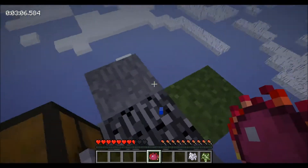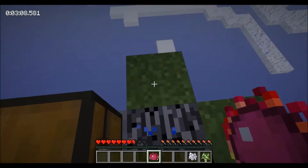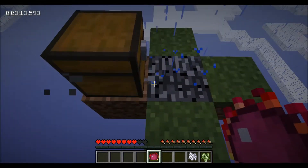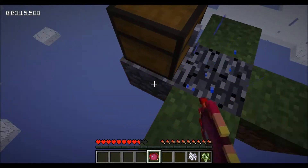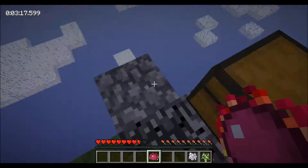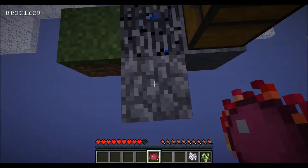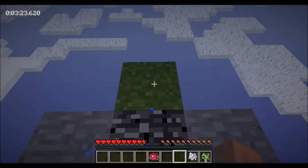It's also worth noting that if you shift-click, it'll turn cobble to dirt — as you can see, I'm just changing all this to dirt. But we only need one dirt block, and I would like the rest to be smooth stone. So let's go ahead and plant our tree.